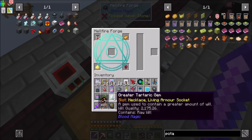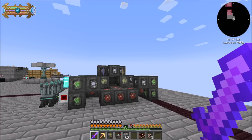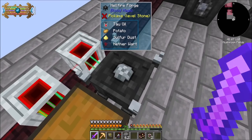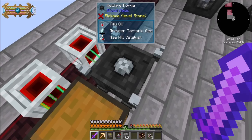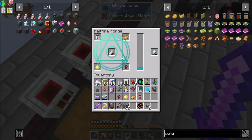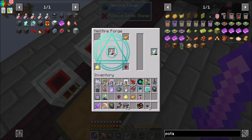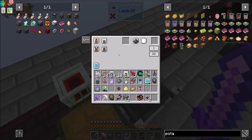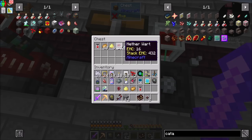Now if I'm not mistaken, having a Tardic Gem in a Hellfire Forge in a chunk with will in it will drain will out of the chunk. I think. So we currently have 51 will in there. If I put this in here — see how it's filling up? It's draining from the chunk. See on the top left? Drained it all. But it made my catalyst for me, which is cool. That's neato. Now if I set you to extract — I need to filter that. Now it's only taking the catalyst. Perfect. How cool is that? I like that. That's neato.